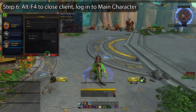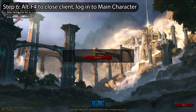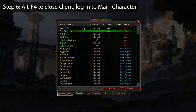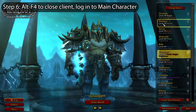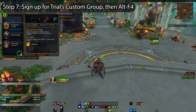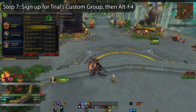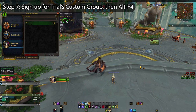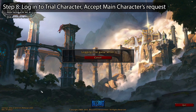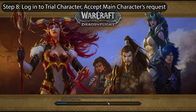Hit Alt+F4 and force close your game. By doing this, that character is kind of in limbo for a few minutes, meaning they're technically still there. When you start your game back up from the Battle.net client, change realms and log back into your main character. You'll then search the custom group finder and sign up for the group that you created on the class trial. Once again, hit Alt+F4 and log back into the game. This time you're going to go back to the class trial character, log into it, and accept the request that you've sent yourself from your main character to join your own group.